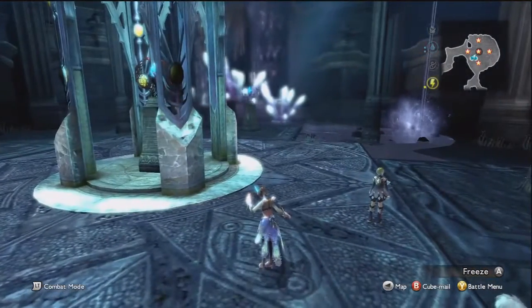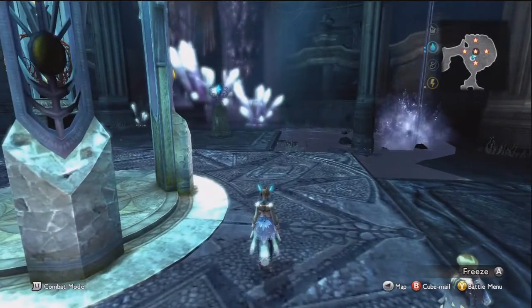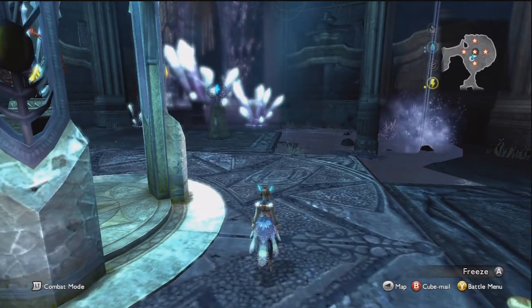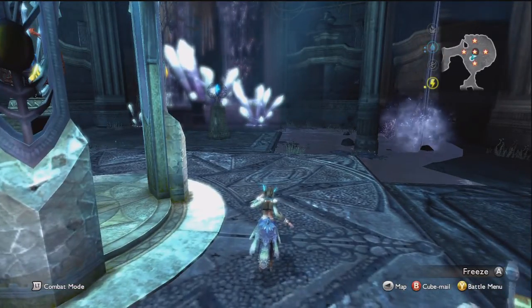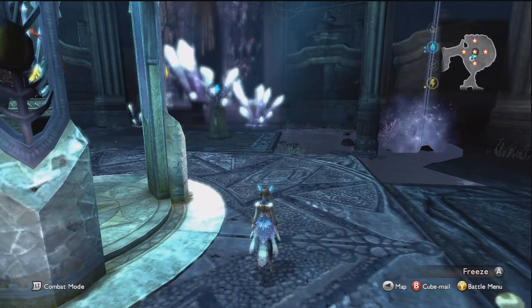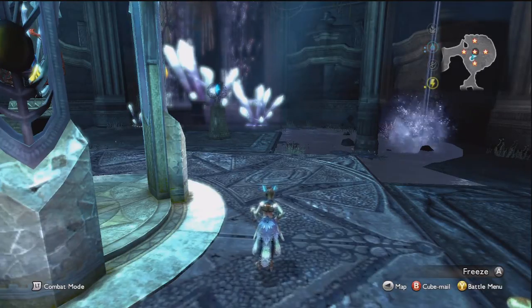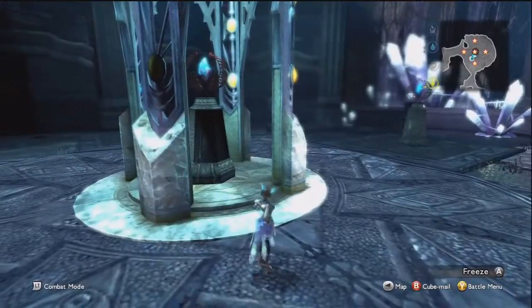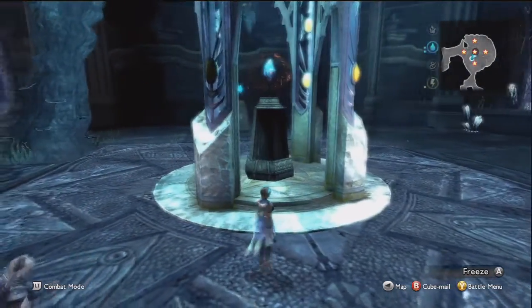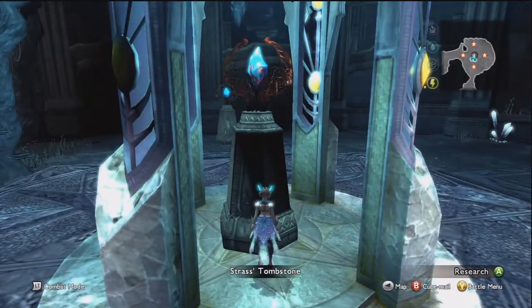So this is going to be a little bit of a puzzle. We have five stars, and the way you'll want to remember this puzzle is to designate each star with a direction on the compass — north, east, south, west — and the middle one is just the middle one. The only real difficult thing about this puzzle is knowing where to start. After you start it, it will tell you exactly where to go. So we're going to start with the middle pillar here.